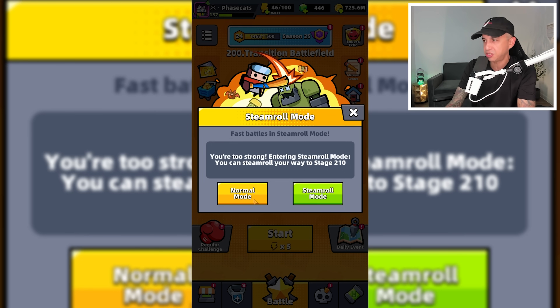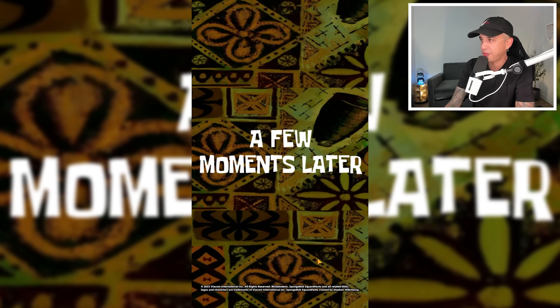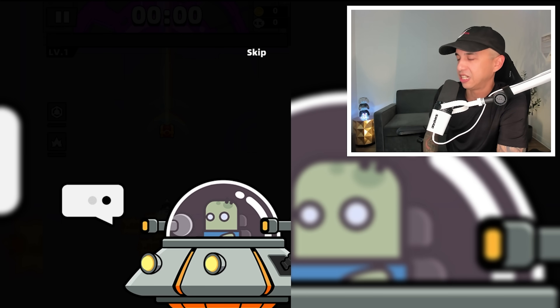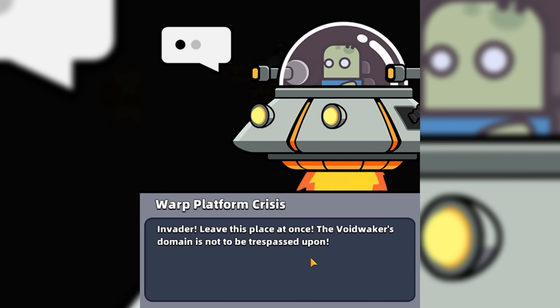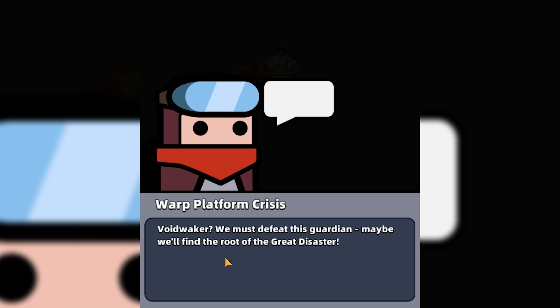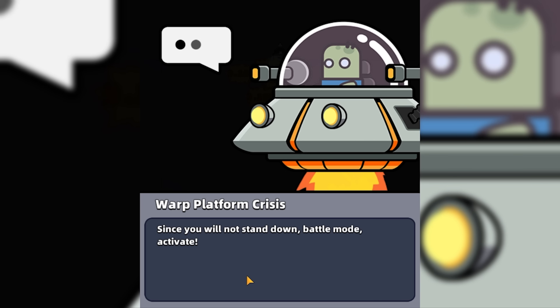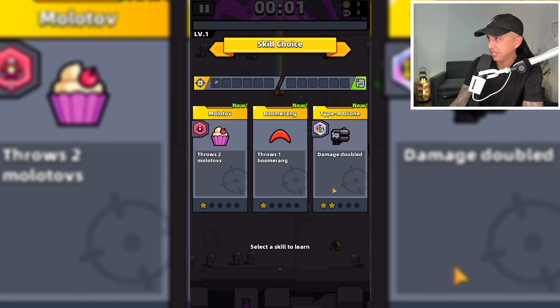Here is Chapter 200. We are going to enter in normal mode — we don't need to steamroll through this just yet. The game dialogue says: 'Invader, leave this place at once. The Void Waker's domain is not to be trespassed upon.' I'm not going to talk like an alien. 'We must defeat this guardian — maybe we'll find the root of the great disaster.' Also known as my last relationship. Battle mode activate. Alright, let's go. We have to take on this alien in the UFO.